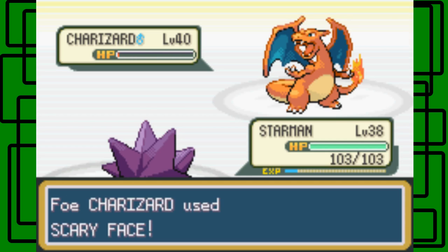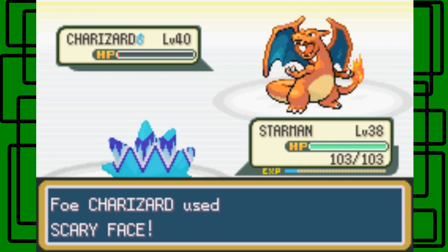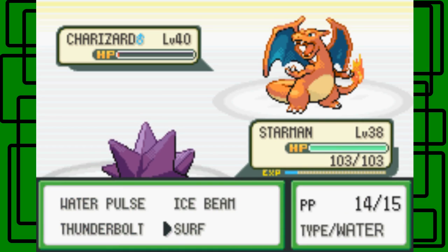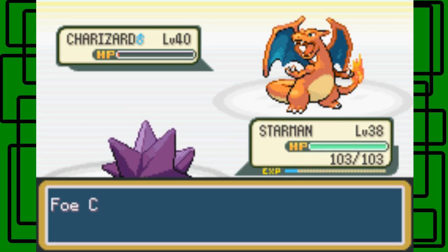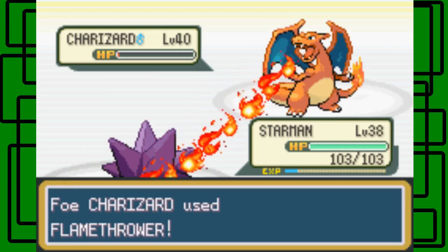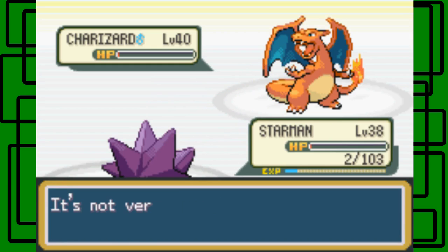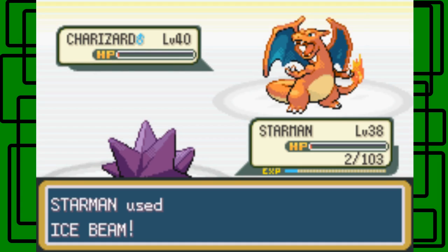Charizard uses Scary Face — speed drops by two. Let's go for the Ice Beam actually. It goes for Flamethrower. Critical hit, wow. I'll take out the other Charizard though, that's good.